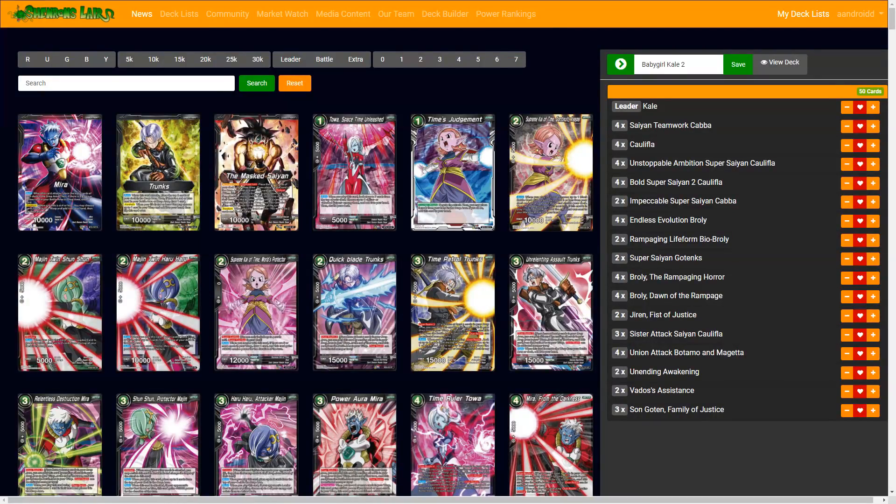This is the Kale deck. If you haven't checked out the Caulifla deck, please go take a look at that first. This kind of runs the same sort of engine, just with Broly and a couple other things.